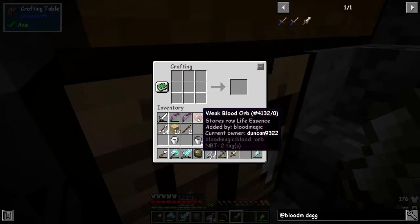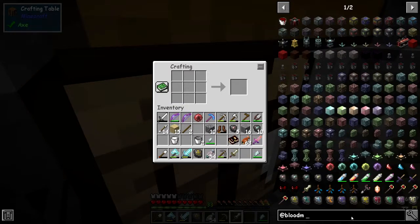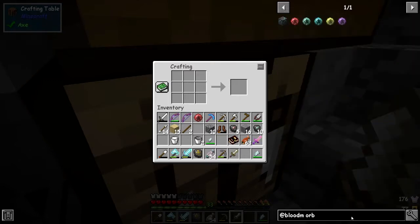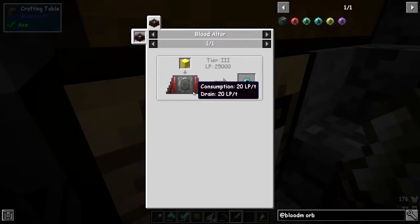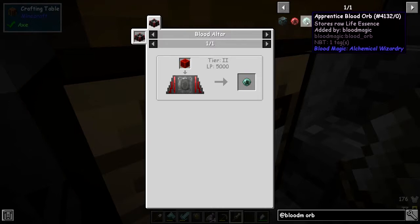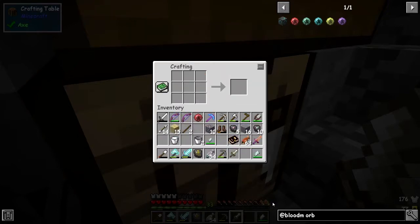This is the weak blood orb. If we have a look at the orb, the next one up is the apprentice blood orb. The one after that is the magician's blood orb, which gets a bit difficult because you've got 25,000 LP in tier three. But this one we can do — it's just 5,000 LP in a tier two altar.